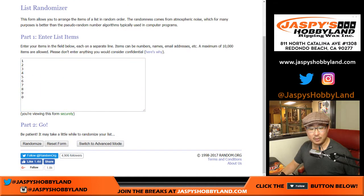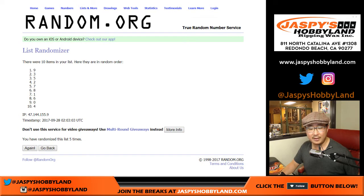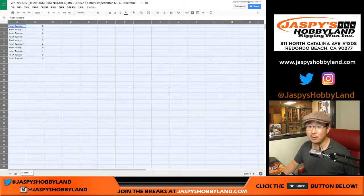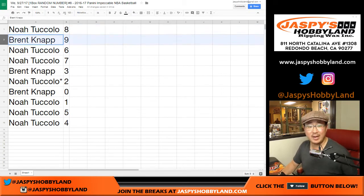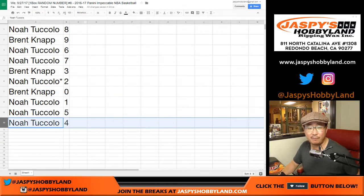And then the numbers — one, two, three, four, five, and six. Remember, spot zero gets you any and all redemptions, even if they're one of one redemptions. Noah with eight, Brent with nine. Noah got six and seven, Brent with three. Noah, last Bob Mojo, two. Brent, you got zero. Noah: one, five, and four.